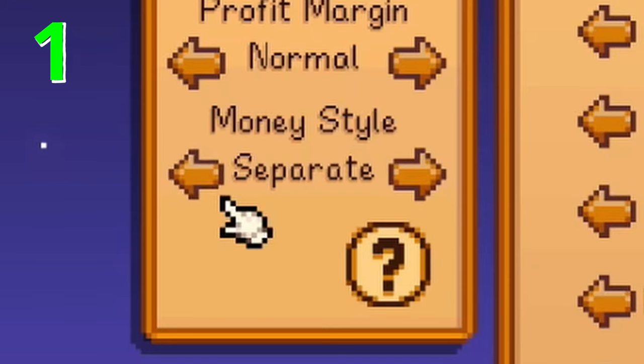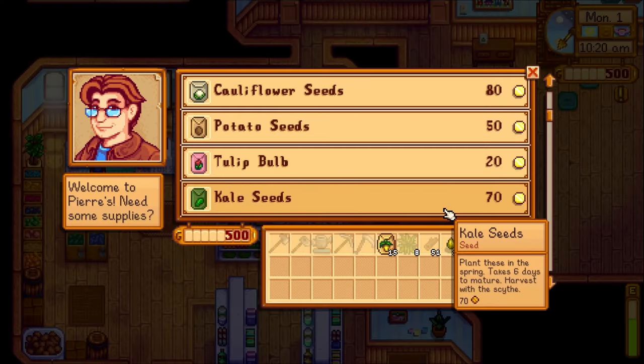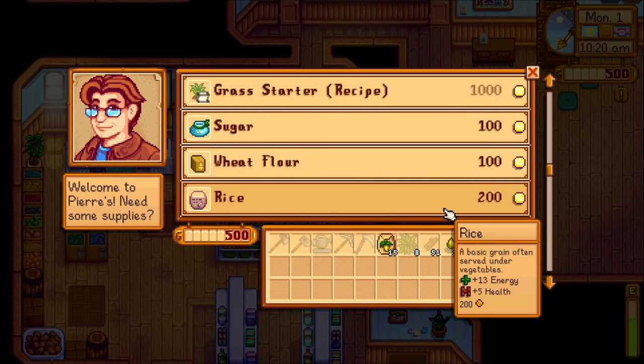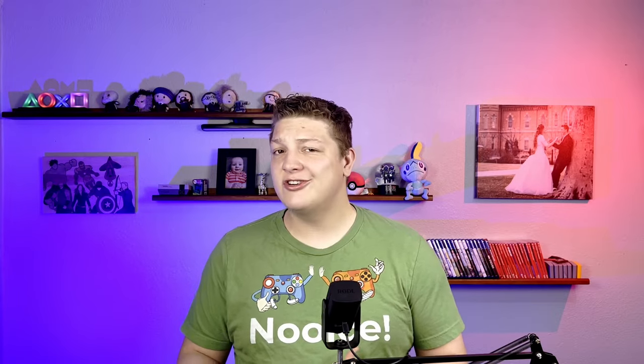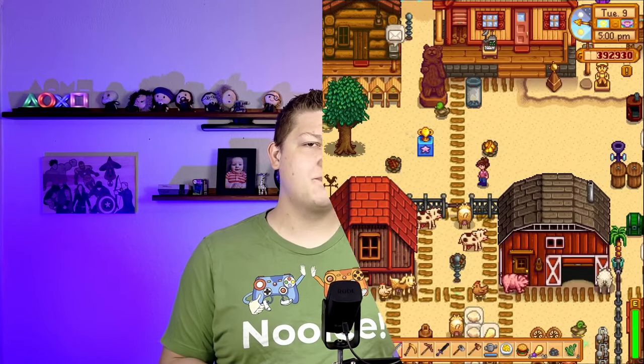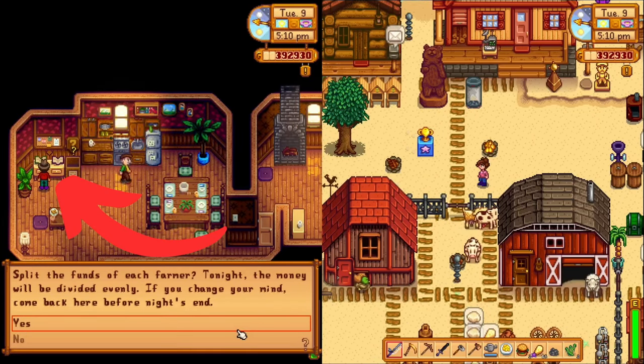First, you should decide how you want to play. You can choose whether you want to share your gold or not, which will have a pretty big impact on how you play the game. We personally prefer to share our gold as it gives us common goals and we get to work together to reach those goals. But if you're a little more competitive or just want to do your own thing, then choose not to share your gold when you create your farm. However, if you feel differently later, you can always go change the setting by visiting this book in the Mayor's House.